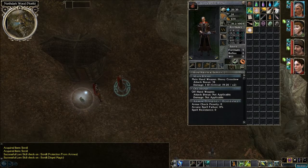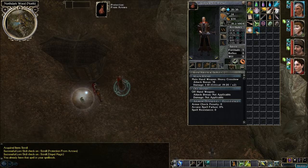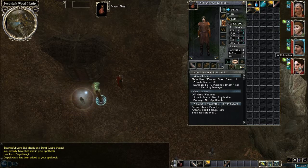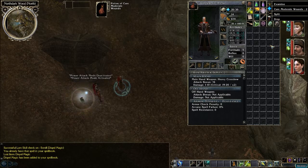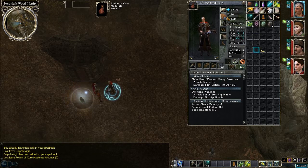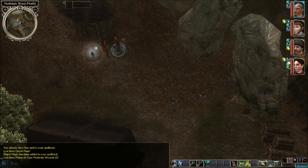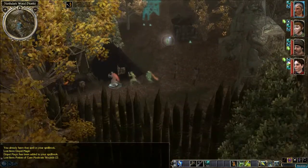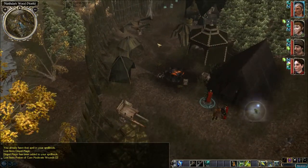Let's see what we got here. Protection from arrows — it's already in my spell book. Dispel magic — that is scribed. Let me take the lead. Let's divvy up some of these potions here, and give them to him. Let's check out the rest of the camp. See if there's anything else of interest. Nothing in the tent, it looks like.